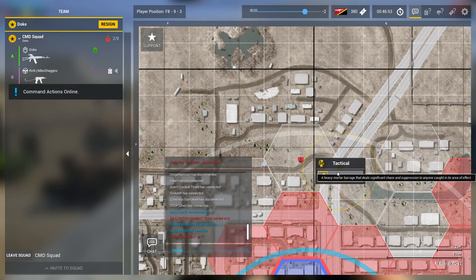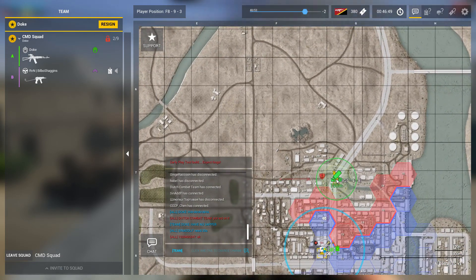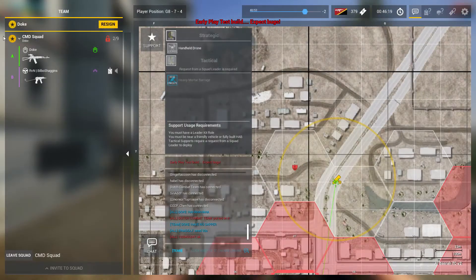Now the commander can see the request on his map and is able to send in support. The commander's car will turn off the lights.